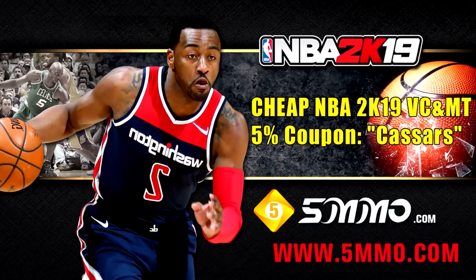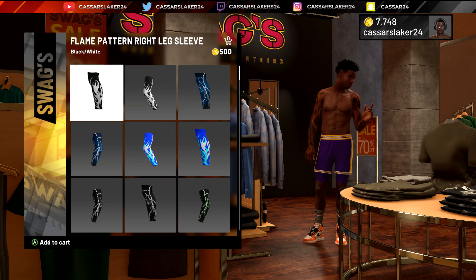If you're looking for the cheapest VC and MT source, hit up 5mmo.com and use code CASAS for a 5% discount on your next purchase. Link in the description. Go and hit them up if you want VC or MT.